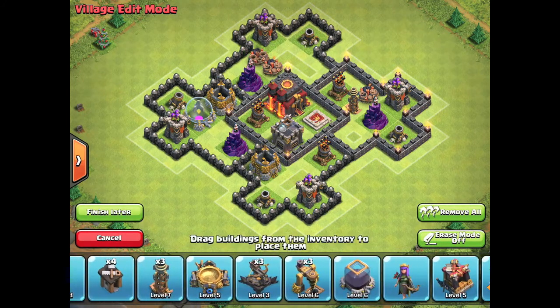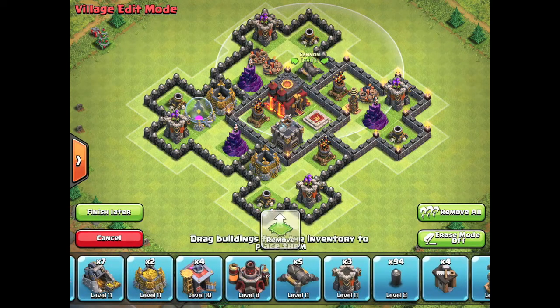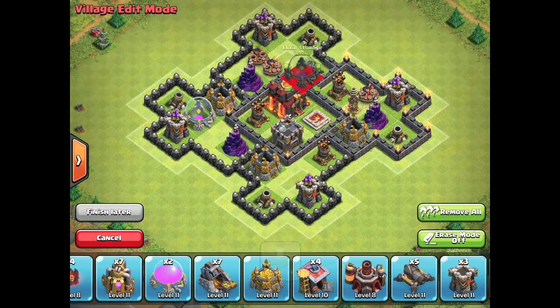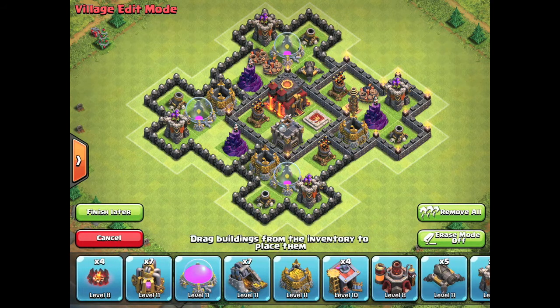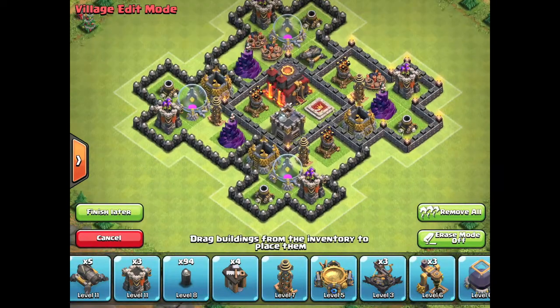I've got double giant bombs set up by the top, by the wizard tower, the arch tower and mortar. The king is in the center with the clan castle. The clan castle isn't too hard to lure but it's hard enough.